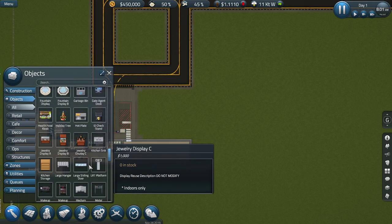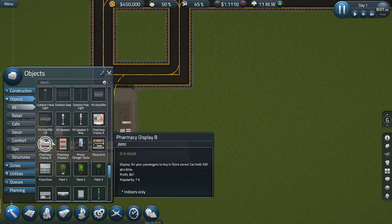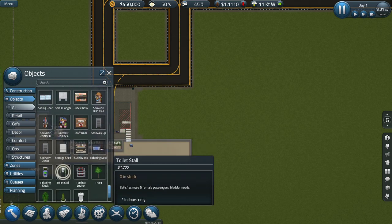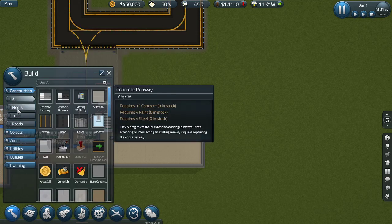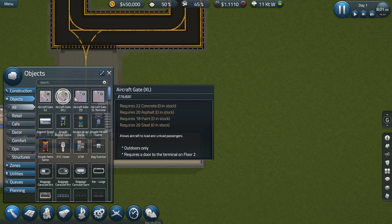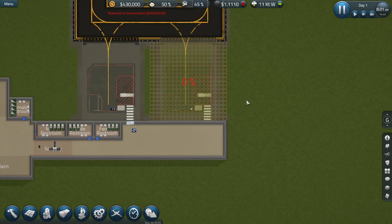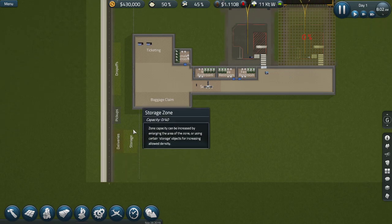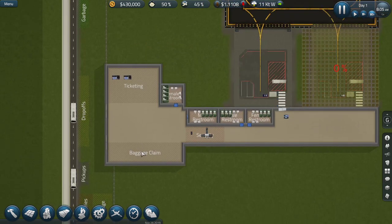I don't see anything new here at the moment which I thought would be much higher. Anyway, we're about to get started. I'm going to place a small aircraft gate right there, because I need two aircraft gates. Let the game run - while that works, I want to look at how many staff we have. We have 75 capacity - let's see who comes in.